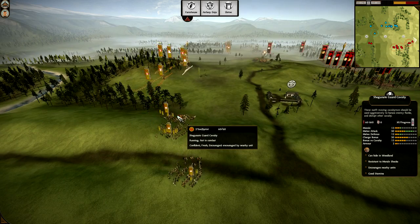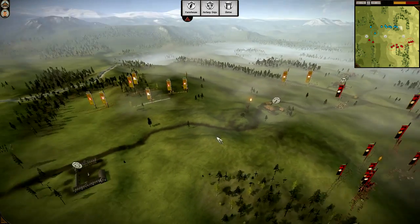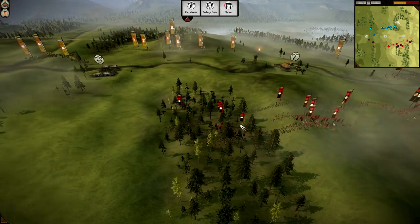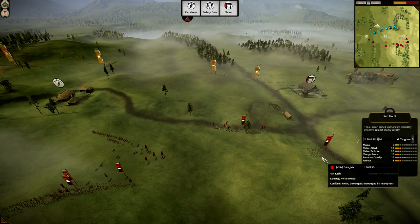He also has a Shogunate Guard Cavalry — two Shogunate Guard Cavalry. The Yari Key are level 10. On the right side, two more Yari Key. And looking at Pointman, he's now skirmishing with his Shogunate Guard while luring the Shogunate Guard Cavalry out for the Yari Key of Sprint.